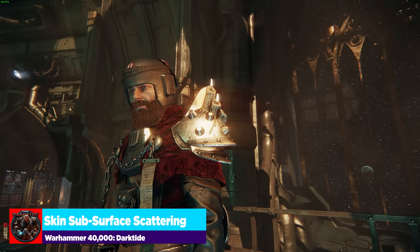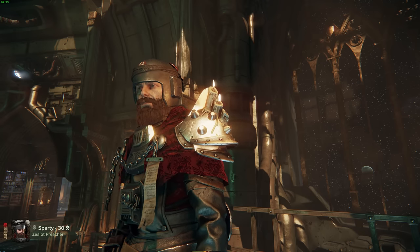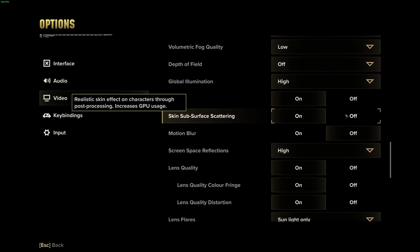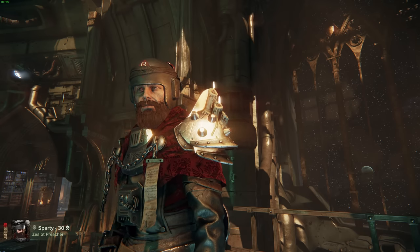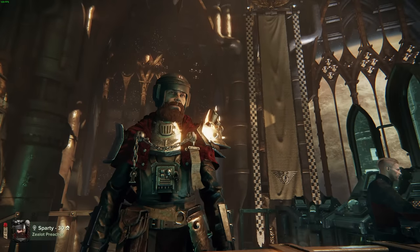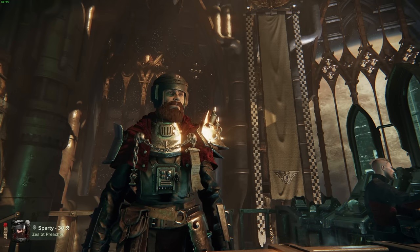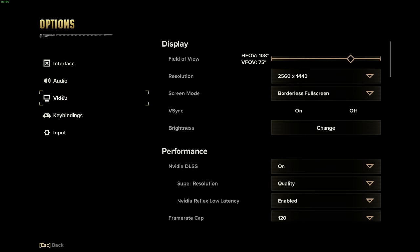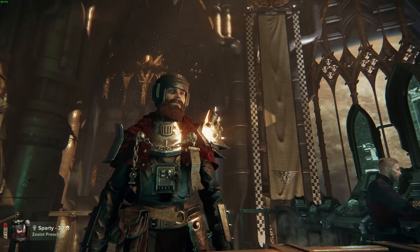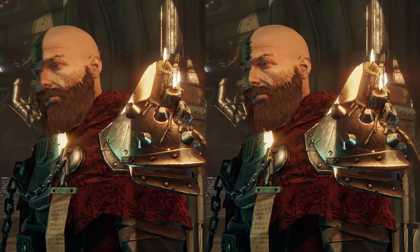Skin subsurface scattering adds depth and richness to skin tones and makes them look better. If your character has scars like mine, it makes them look more pronounced. This is with the setting on. With it off, you can see the face looks a little bit flatter, a little more stark — there's not as soft a complexion. It really changes the way your character looks if they have particularly detailed features, or any skin for that matter — like how an Ogryn or a Plague Beast of Nurgle's skin reacts to light. The setting description says 'realistic skin effect through post-processing,' so even though it increases GPU usage, it's not significant.